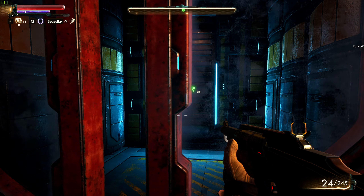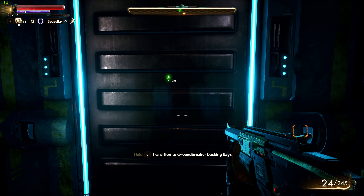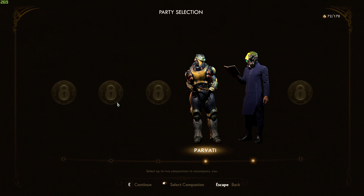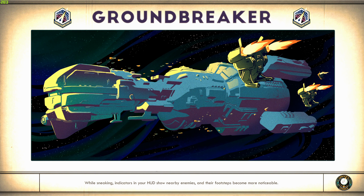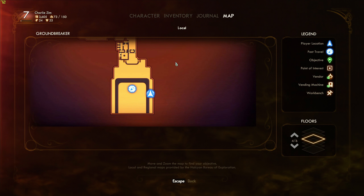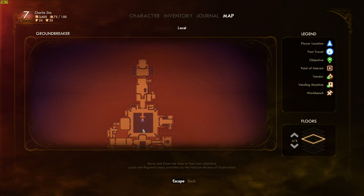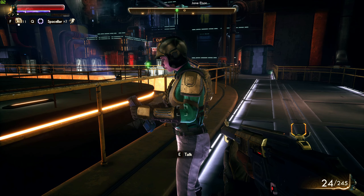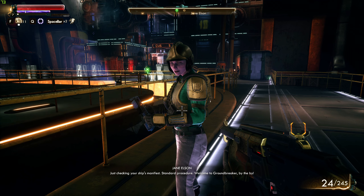We arrive at the Groundbreaker docking base, selecting our destination from the navigation terminal. A crew member checks our ship's manifest — standard procedure — and welcomes us aboard. We get our bearings with the local map and prepare to explore.